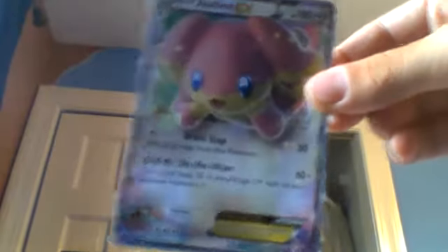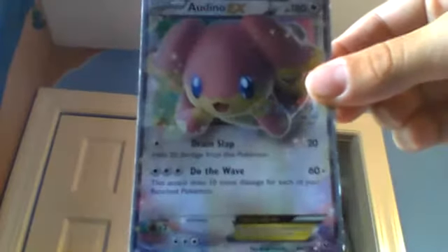So my first one I have is Incineroar. It has Dream Slap, which heals 20 damage from the Pokémon, and Do the Wave, which is 60 plus — this attack does 10 more damage for each of your benched Pokémon.